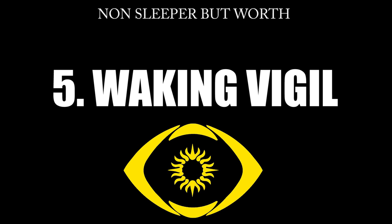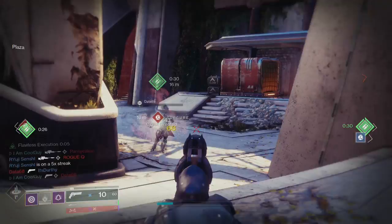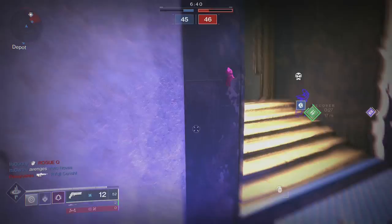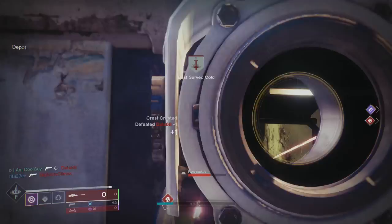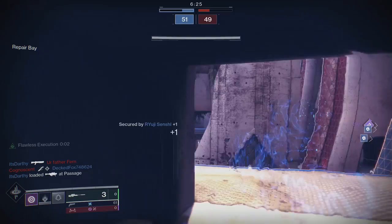Moving on to weapon number 5, another quick one — it's going to be a nice dueling Waking Vigil. For me, I'm a controller player, so as far as a 150, Luna and Not Forgotten take the top spot. If I'm going hard in the paint for Trials, it's going to be Luna and Not Forgotten. However, for mouse and keyboard, I lean to the Waking Vigil — a good 150 RPM to pair with Revoker. If you're on console and you like Waking Vigil and it feels good to you, then go for it, but my personal reasoning is for M&K. Perk combination wise, I want a dueling roll: Snapshot and Opening Shot, or Opening Shot and Slide Shot. Now I have one of these with a Stability Masterwork — that's fine, it does work for mouse and keyboard.